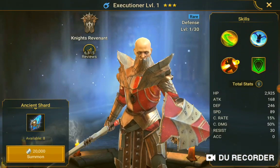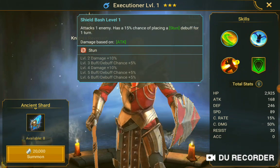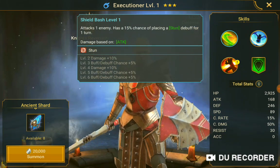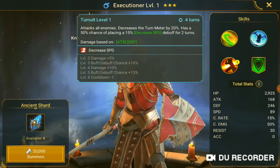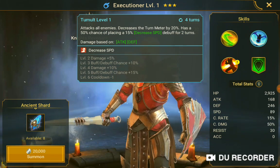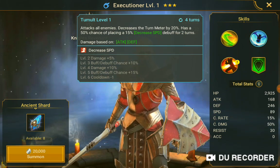Executioner Knight. Shield Bash level 1 attacks one enemy. Boosted skill 3 places increase speed debuff for two turns, attacks all enemies and decreases turn meter by 20%, has a 50% chance of placing a 15% decrease speed debuff for two turns. Damage based on attack and defense.